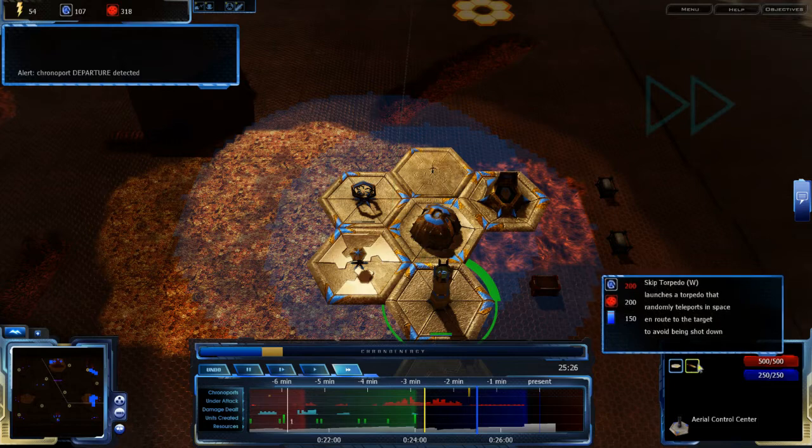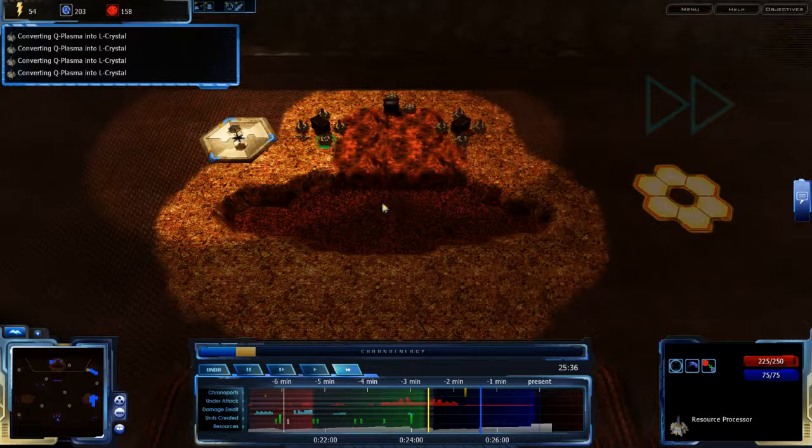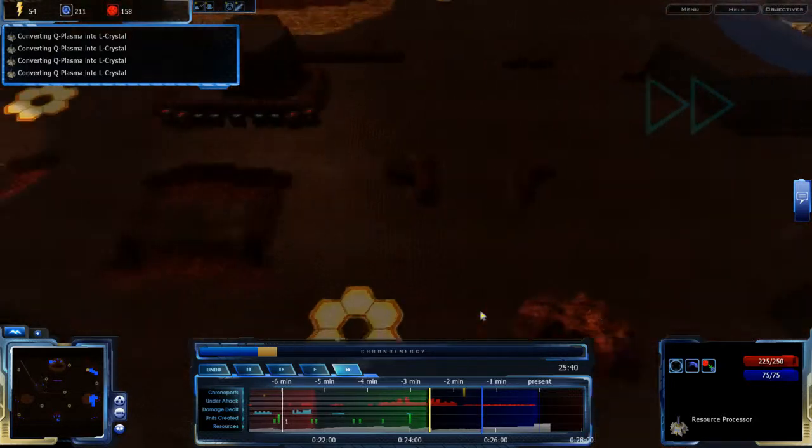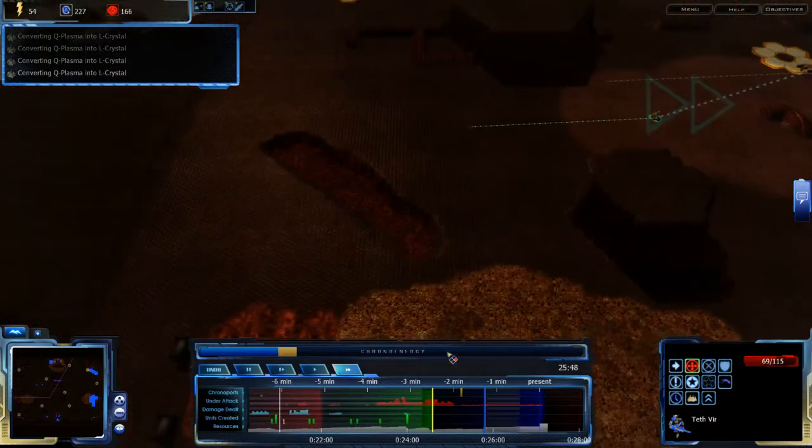What I do know for sure is that I have nukes — I've got skip torpedoes. And frankly, not much else. But skip torpedoes! Things explode when I tell them to, eventually.